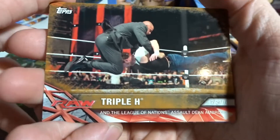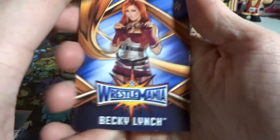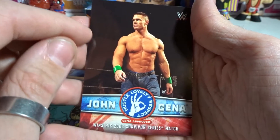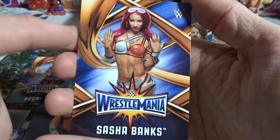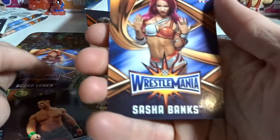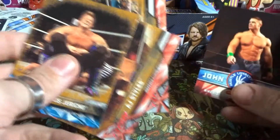Here are the highlights and rares for me. We have Triple H as a Bronze card where him and the League of Nations assaulted Dean Ambrose. We have Becky Lynch as a WrestleMania card — I'm happy about that. We got the John Cena tribute card where he wins his 2003 Survivor Series match. We have Sasha Banks. Give me Carmella, give me Alexa Bliss and I'll be happy — I'm pretty sure I already got Alexa Bliss in the first couple. So we got Sasha Banks and Becky, an AJ Styles defeats Chris Jericho Bronze card, and a Chris Jericho defeats AJ Styles Bronze card. Three bronze cards, one tribute card, and two beautiful ladies — you can't argue with that.